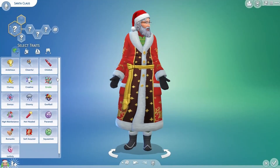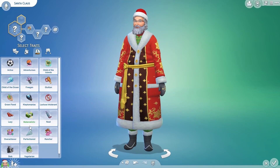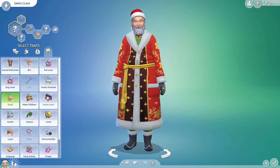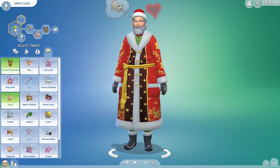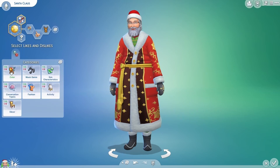Moving on to the traits — he's going to be cheerful. I was trying to look for 'people love children' but it's not there anymore, and he hates children, so I made him Good and an Animal Enthusiast because he has his reindeer, and Friend of the World because that fits Santa best.